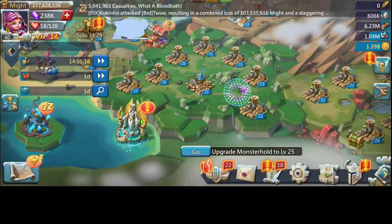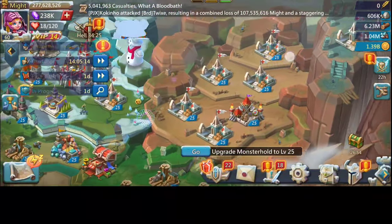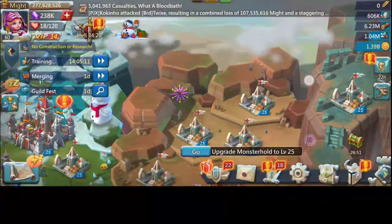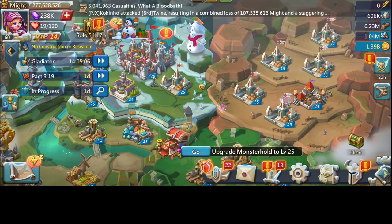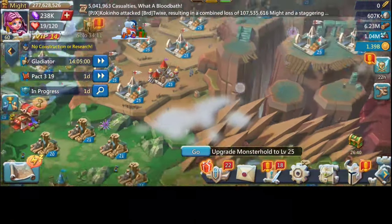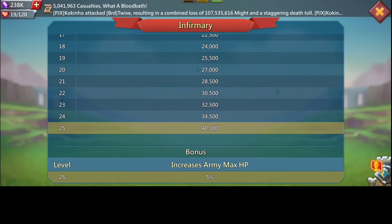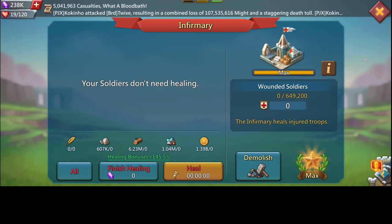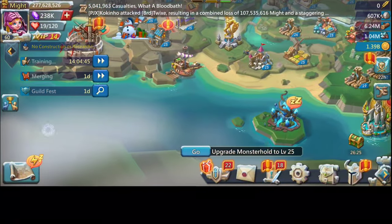For buildings, I'm working on being a high-wood person. We have infirmaries — just one barrack and one manor, and the rest infirmaries. The infirmaries also give you 5% army HP, which is very good. So try getting all the army HP you can — it's very good for your trapping.